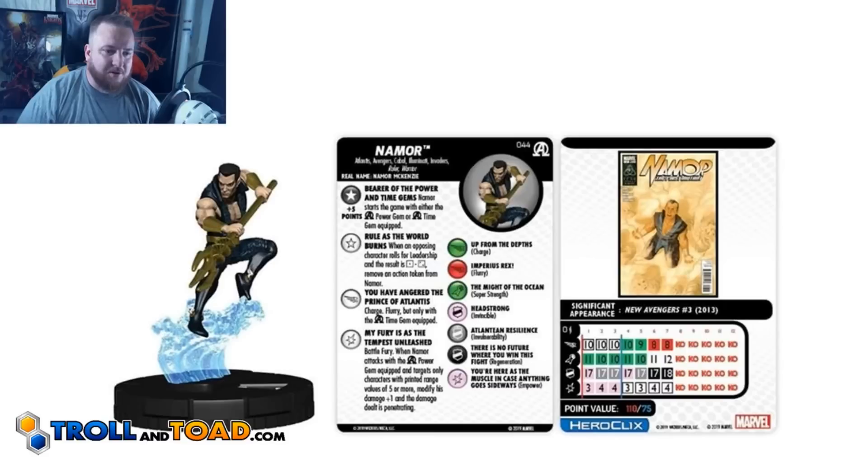His other trait is called Rule as the World Burns. When an opposing character rolls for leadership and the result is a 1 or a 2, remove an action token from Namor. We've seen that in another preview on a couple of different characters — check out the YouTube card now if you want to see that. I like the fact that there's a kind of negative effect for leadership, and it's nice that he's able to pull the token from himself.